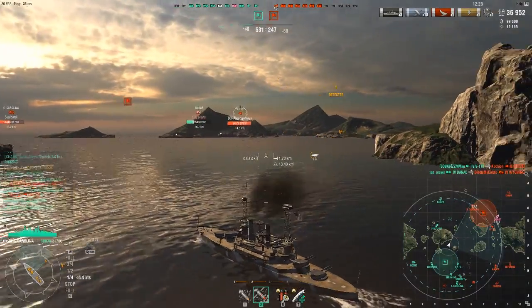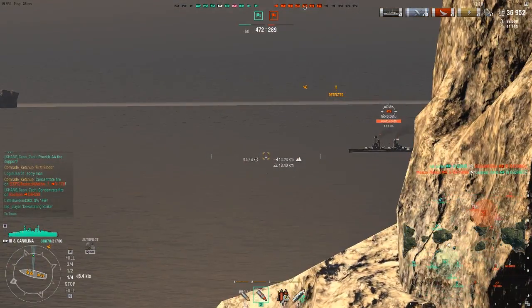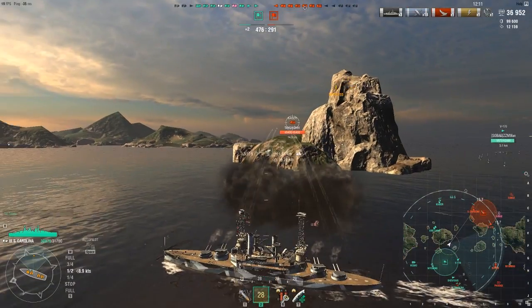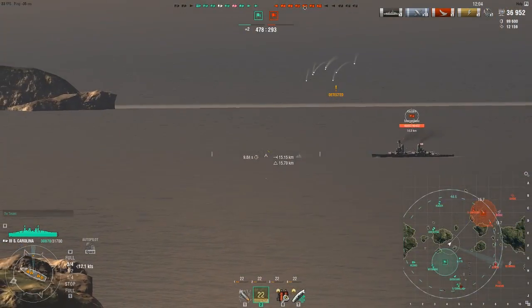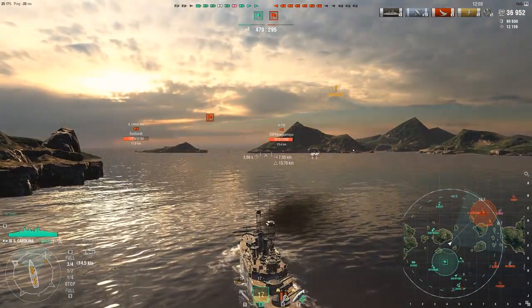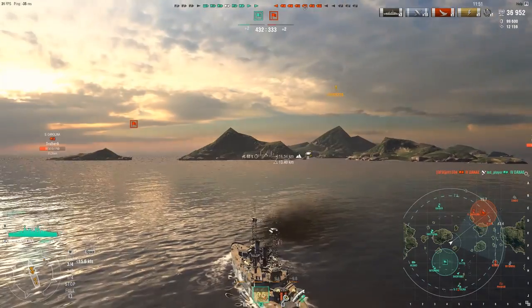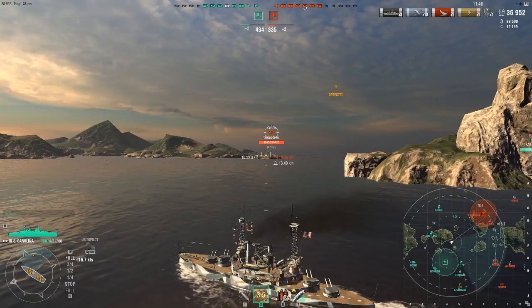My team is on a full retreat in the north and I'm thinking if I can move up and give them supporting fire we'll be in a better place. Our Dana - our ballsy team-killer Dana - managed to kill one of their battleships in the north, but he has no support and he's against three ships in a crossfire; it's not going to end well for him. The Dana is a pretty tough ship to play - it has fantastic torpedo arcs, but its guns are really only effective against DDs or cruisers at close range, and a lot of people end up doing yolo charges.